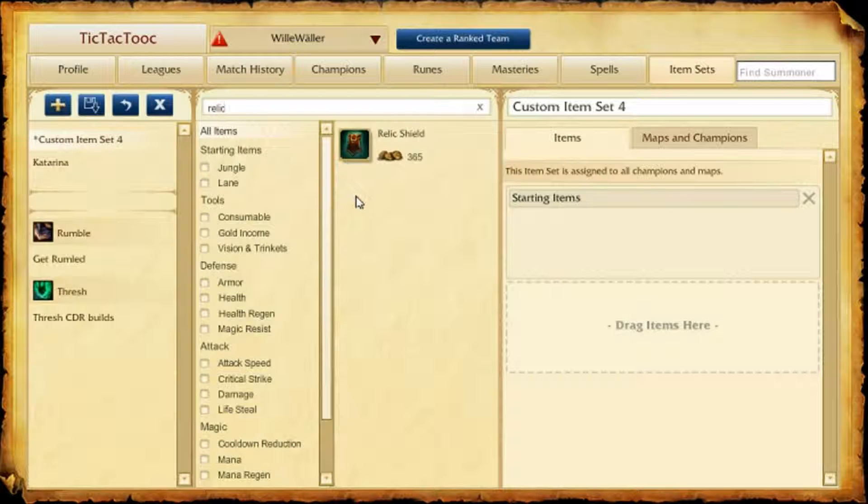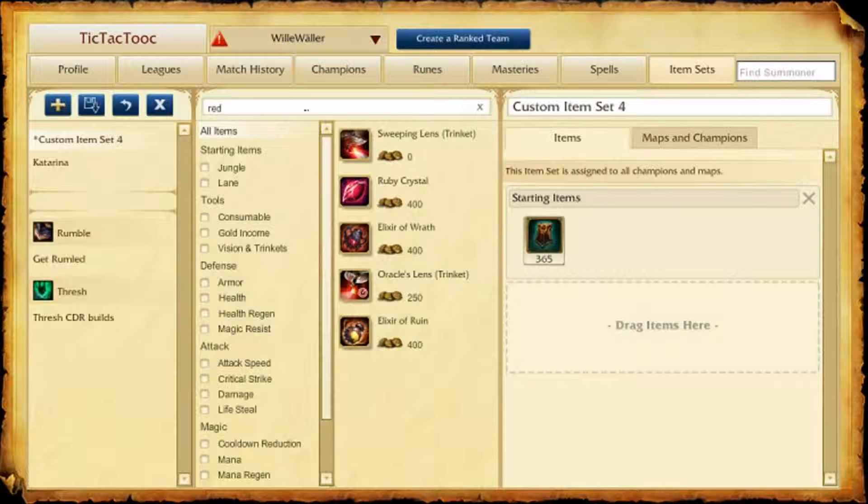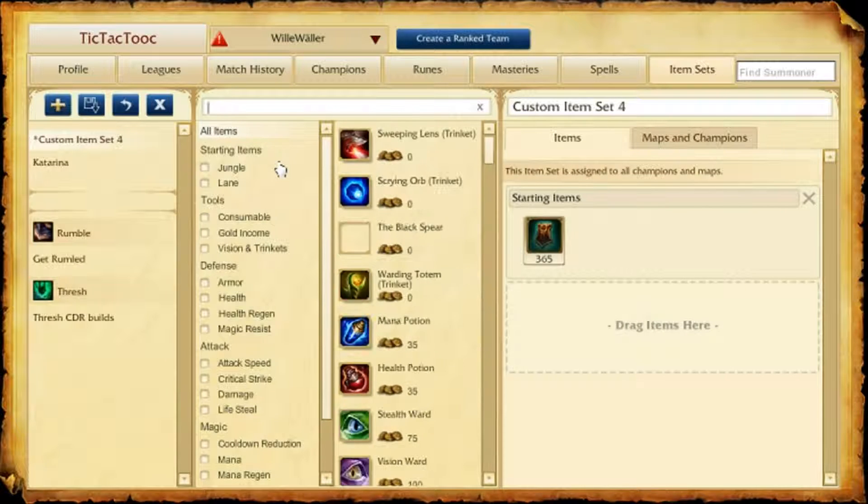I always start with Relic Shield, 4 red potions, and the yellow trinket. Relic Shield gives you and your ADC bot lane sustain because of the passive healing.